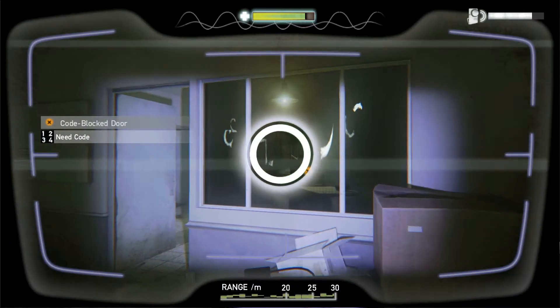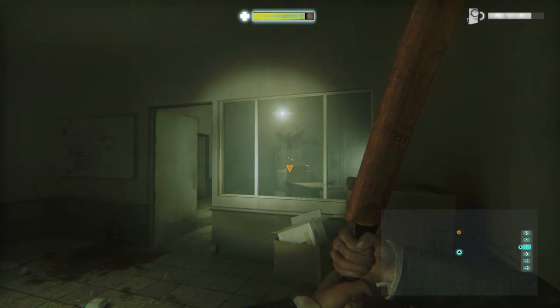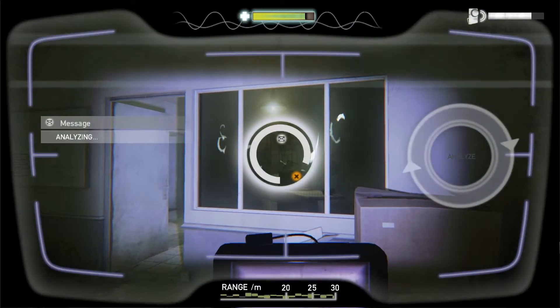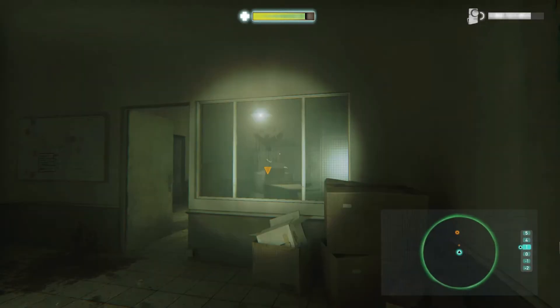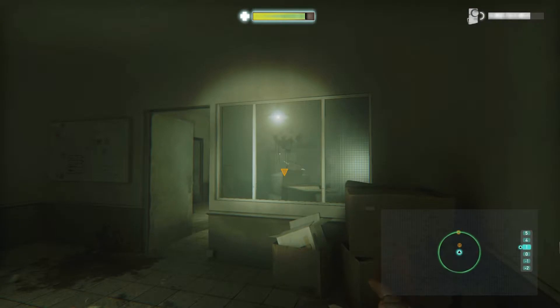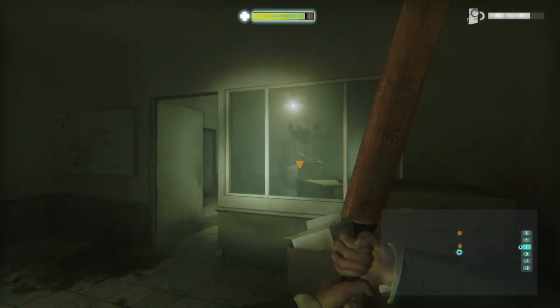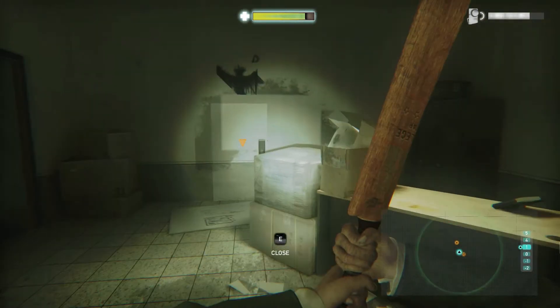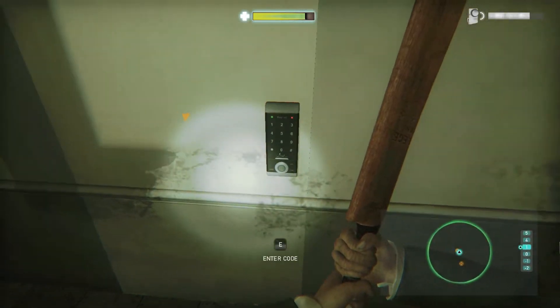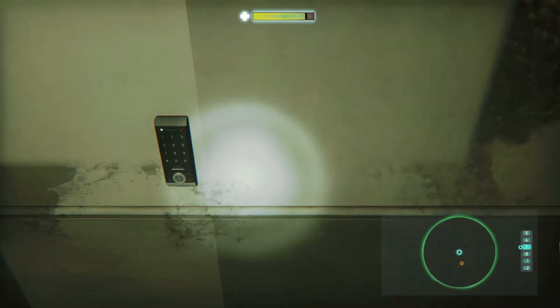Need a code. Yeah, I know I need a code. Hold on, I think I'm slightly off. I got it! Zero, five, seven, eight. Oh you beast - that was lined up perfectly. Zero five seven eight, click. Oh yeah!